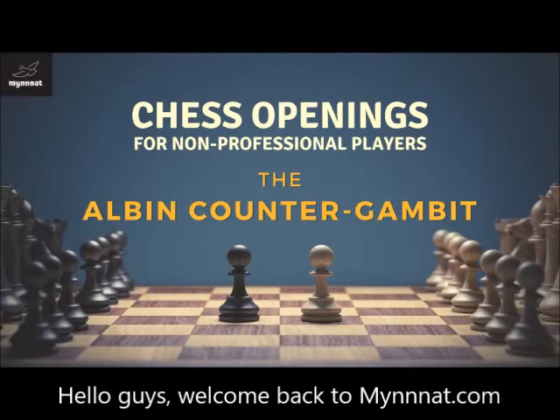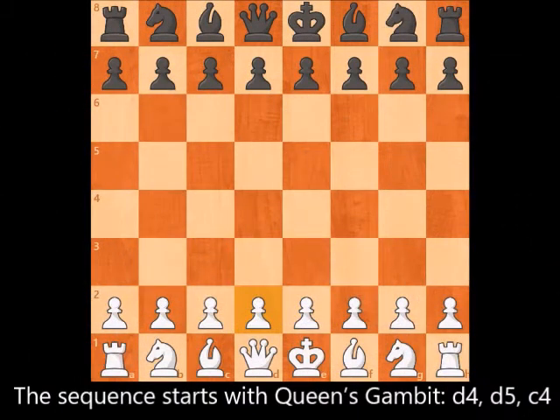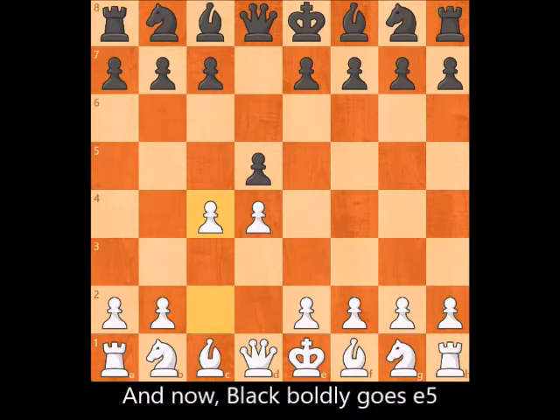Hello guys, welcome back to Maina.com. Today we discuss the Albin Counter Gambit by Black. The sequence starts with Queen's Gambit: d4, d5, c4, and now Black boldly goes e5.